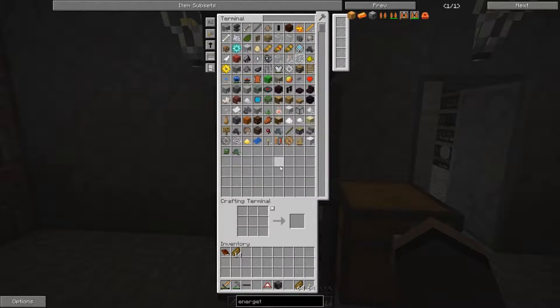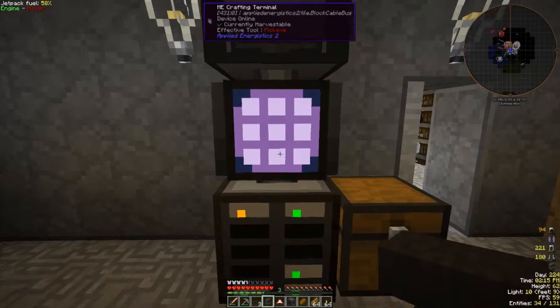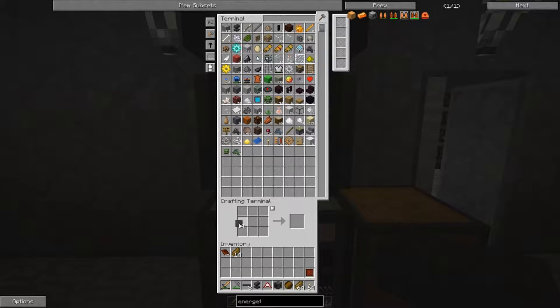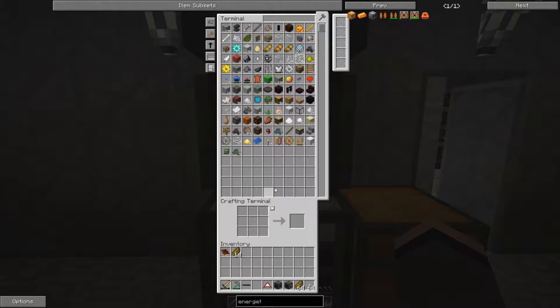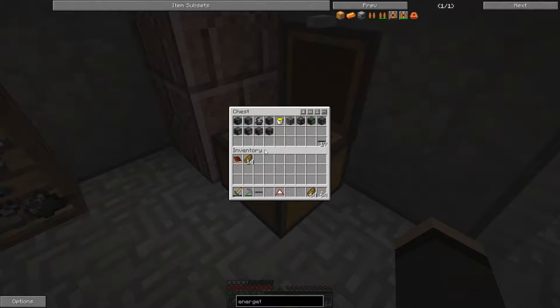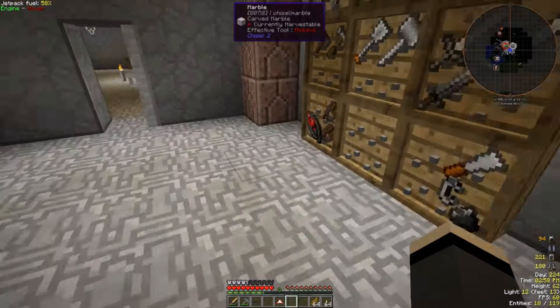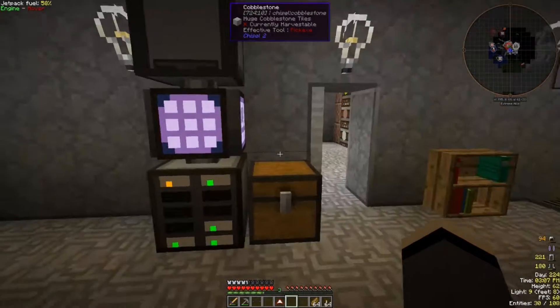Our next one is this guy right here - this is the one we probably should have made a long time ago because it is going to be so much nicer. It's an electric compressor. Now I don't have to deal with the coal-powered compressor; we can run it off of electricity and set it up so that it dumps stuff into a chest.